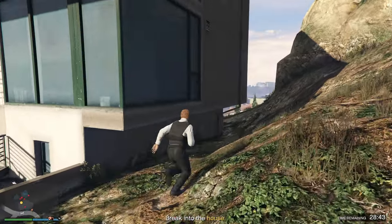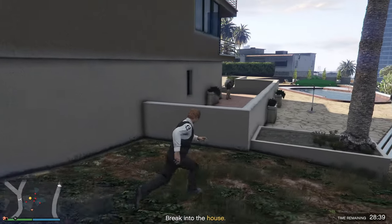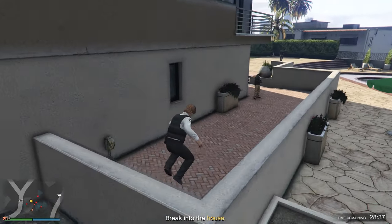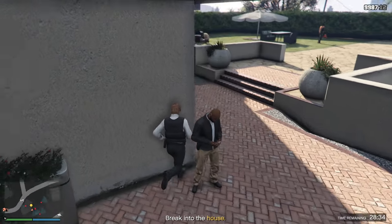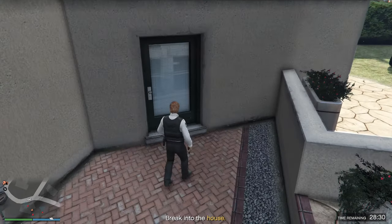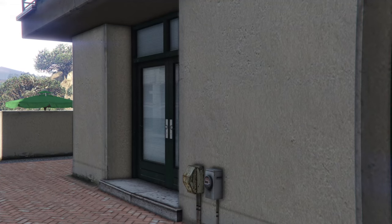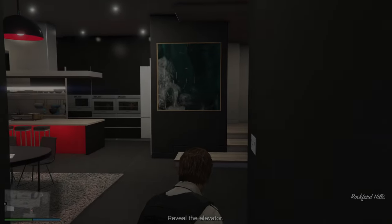Now that we've made it over to the property, all we're going to do is run towards the back here and we're going to ignore all of these guards — we can literally just run past them. We can even squeeze past this guy. He's in the way, so I'm just going to bop him in the face and then run past him. Dealing with the outside guards is incredibly easy. It only takes you a couple of seconds to get past and make your way inside the property.